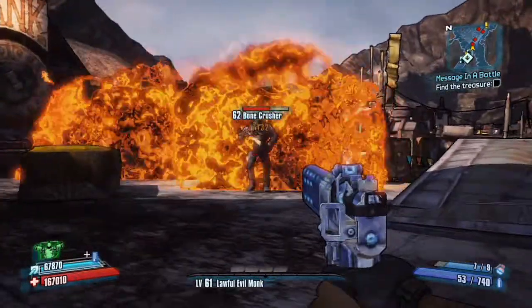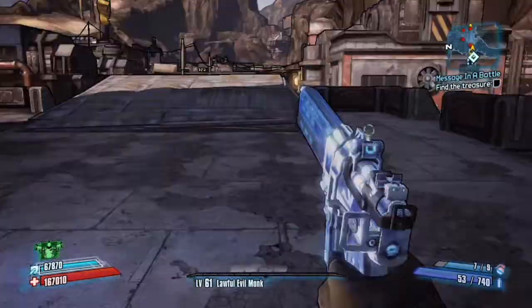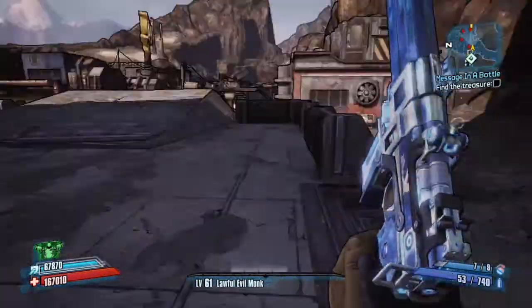The special effect of this grenade is that it looks like a fireball — you throw it and it explodes on contact into fire. But this one also has fireballs raining down from the sky, like Armageddon in your hand.